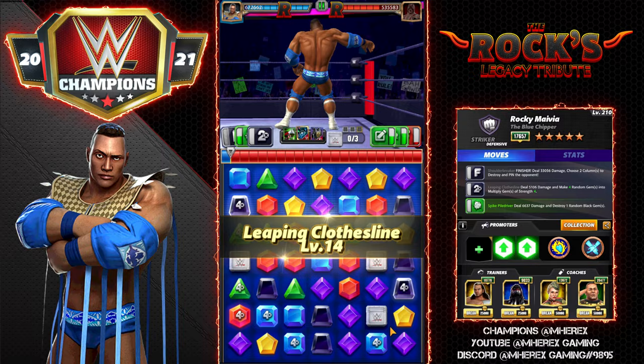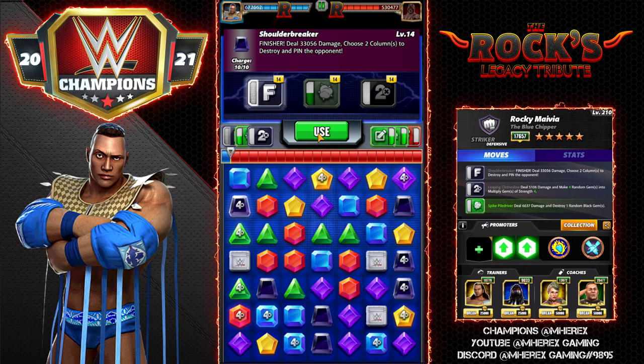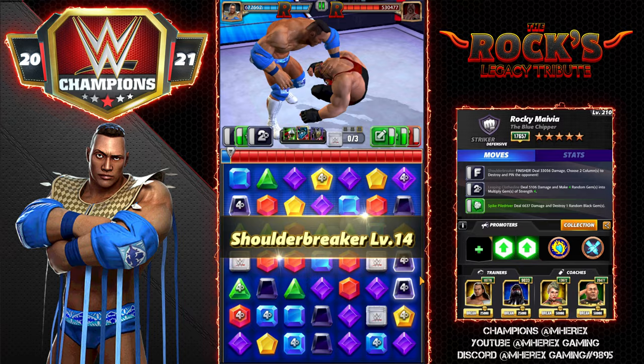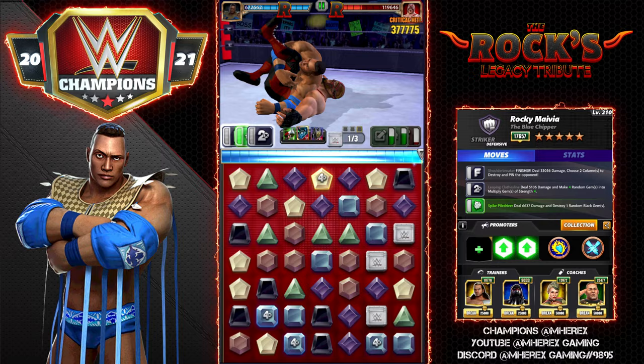Our finisher is loaded — as long as we have at least two blacks to break, which we more than have, we can reload it each time so all moves are ready again next turn. This is going to hit pretty big because we have three black Multiplies — and from here on out it's a party with this move set. There you can see 410k on that finisher.